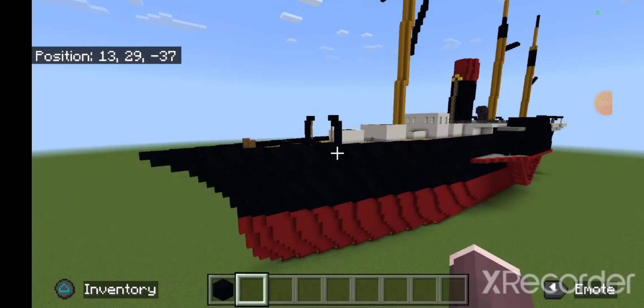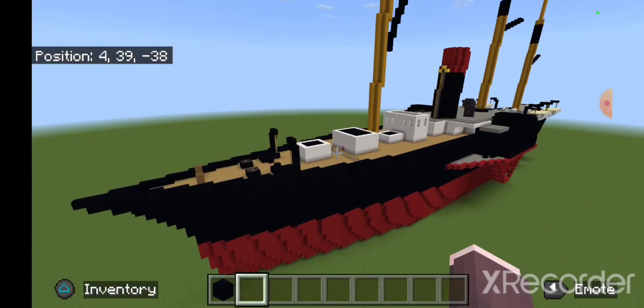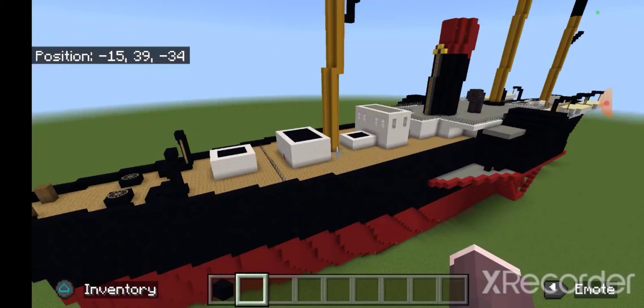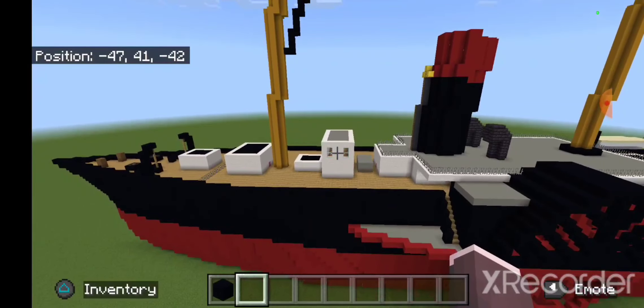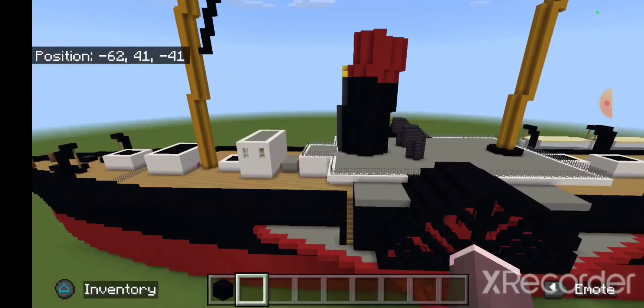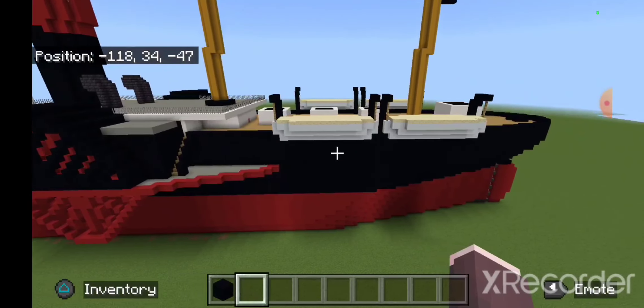Alright guys, Nightwing here back for another Minecraft ship preview video. Today it's the SS Central America — this little paddle ship that you see in front of you. It took me a few hours to put together, just a little tiny ship. The paddles took the longest, but this is what I came up with. Not a lot of detail to it, but it looks like this.